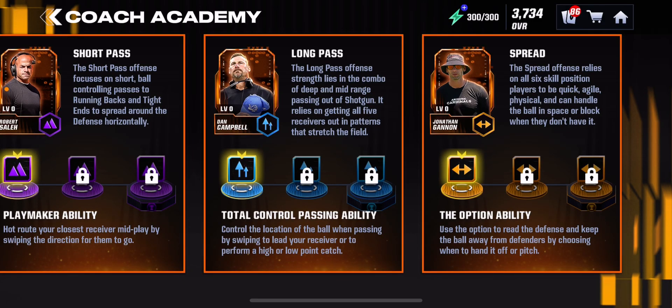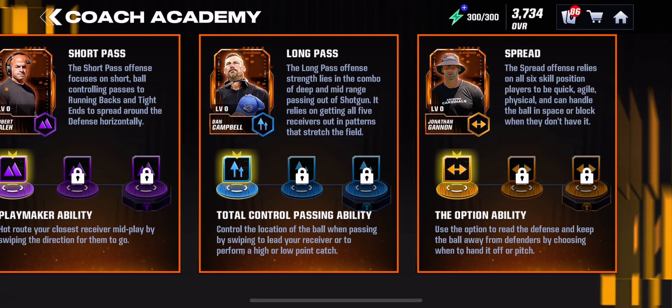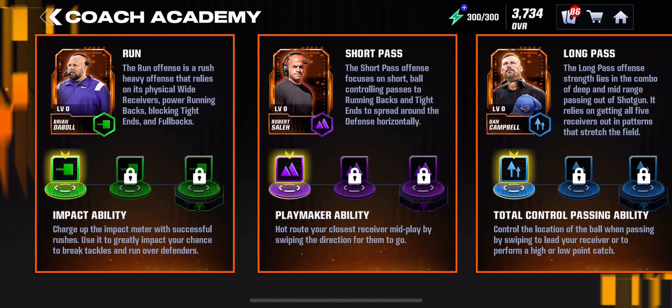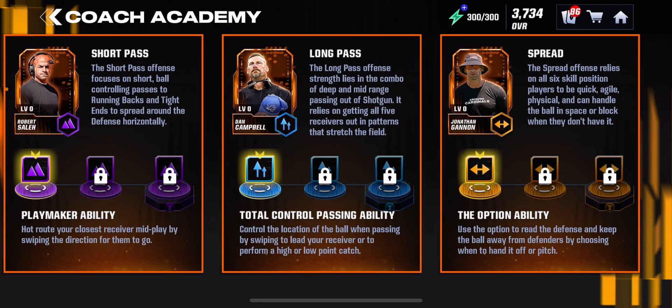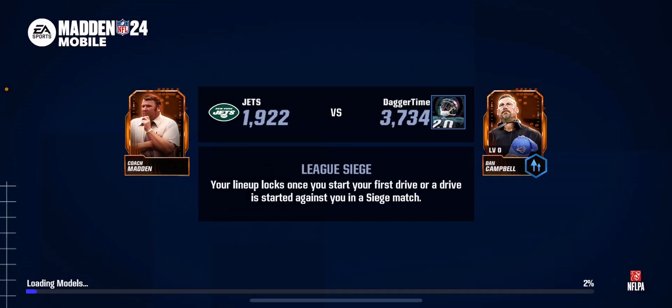Hello everybody and welcome back to another video. Today I get Dan Campbell in Madden 24 - it's the Coach Academy, I didn't know this existed. I was looking for Team of the Week which is not here this week. If they just discontinued Team of the Week I'm kind of screwed on content. What I did see is the Coaching Academy and there are four of these. The only one that really matters to me is Dan Campbell - long pass challenge: use the TCP ability to complete one pass to win. I don't know what the TCP ability is, but I do want Dan Campbell as my head coach.